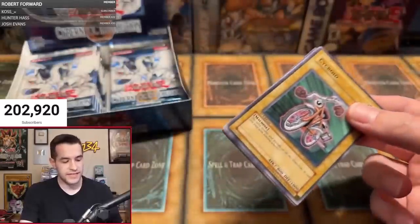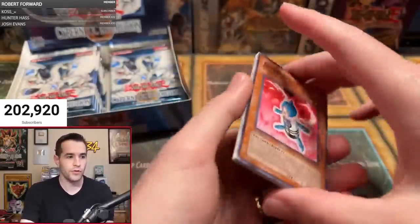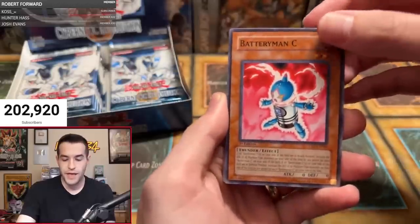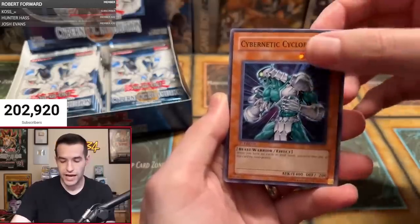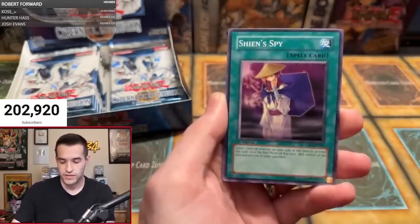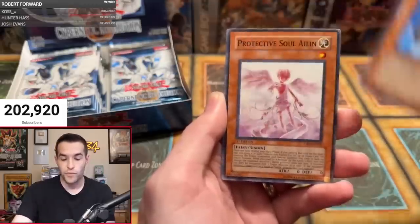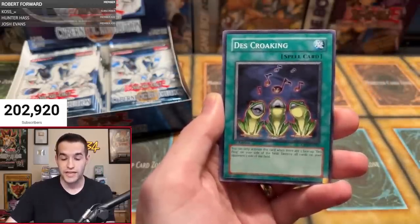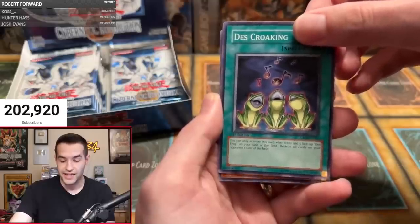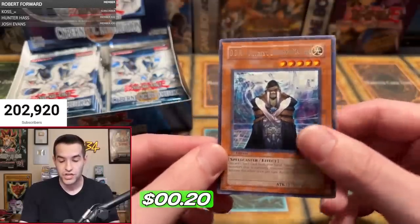Just a rare in the first pack, but Mod does have two packs here. Let's see what we can pull. Second pack for Mod — will Mod strike gold here? We have Battery Man C, Kurogane, Cybernetic Cyclopean, Gyroid, more roids, Protective Soul Alien, Deaths Croaking — it's the frogs. And DDM — Different Dimension Master. Back to back rares, starting it off slow.